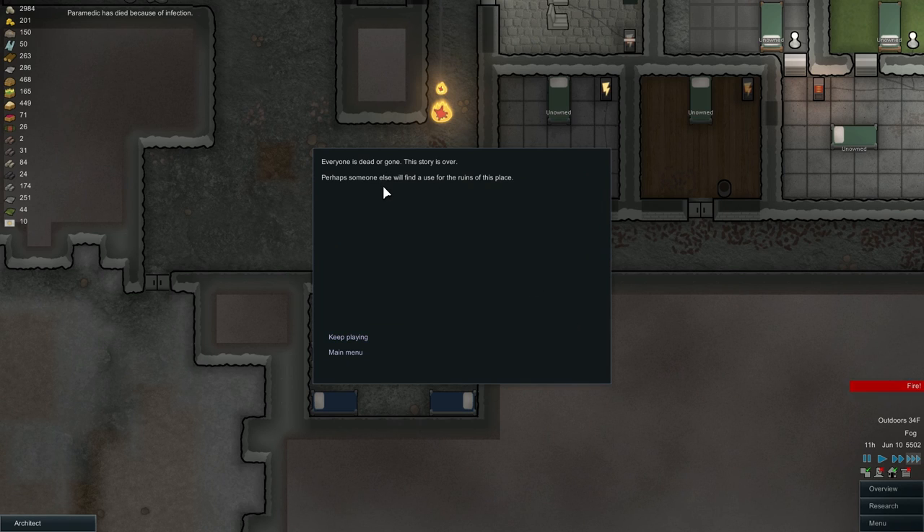Everyone is dead or gone. The story is over. Perhaps someone else will find the ruins of this place. Probably not. So that's how the colony dies, apparently — I really did not see that coming. Lesson learned. Hope you enjoyed it. If you did, consider leaving a like, it helps me out a great deal. You can like our inevitable and terrible demise. And I'll see you guys later. Thanks so much.